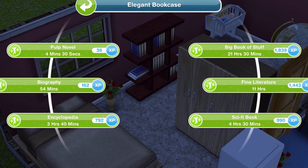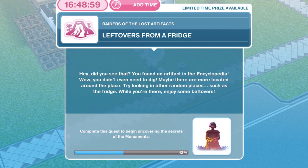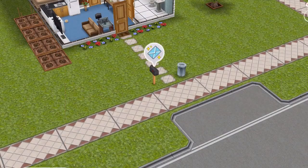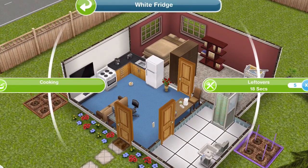Now we need to eat leftovers from a fridge. You found an artifact in the encyclopedia — wow, you didn't even need to dig! Maybe there are more located around the place. Try looking in other random places such as the fridge. While you're there, enjoy some leftovers. Go ahead and click on a fridge — leftovers takes 18 seconds. We've eaten the leftovers from the fridge.